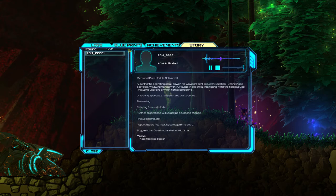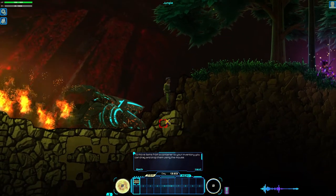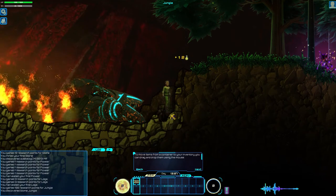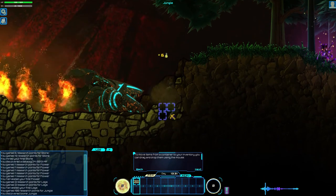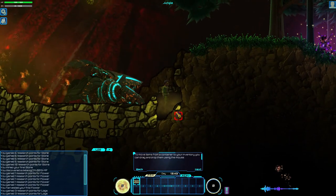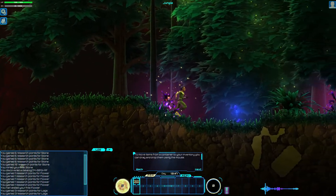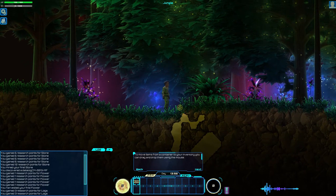Okay, blueprints, achievements, biome jungle, harvesting — we got all that. Story's pretty lame, let's close that. We just got stone — I guess that's a science update. So far this game is sort of like a cross between Terraria, Minecraft, and a bit of Don't Starve because of the survival aspect.